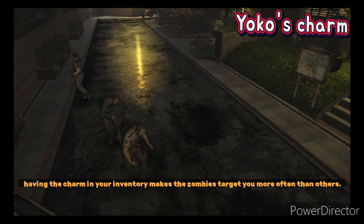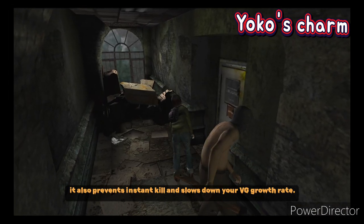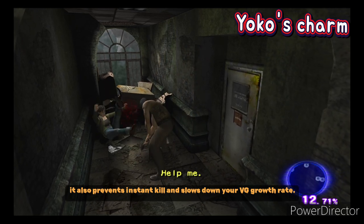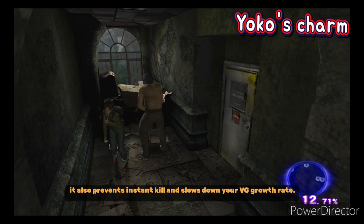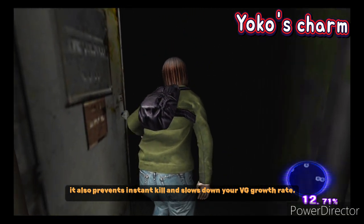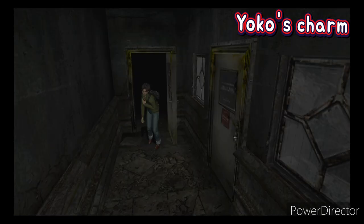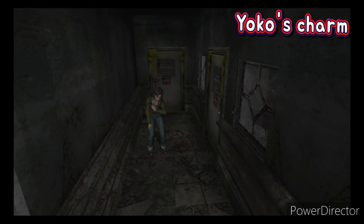Maybe you thought it's a useless item and just threw it away on the first opportunity. But if you equip the charm, enemies will chase you — if there are other teammates, enemies will prefer to attack you. It also prevents instant kill attacks.